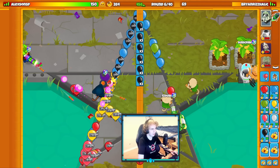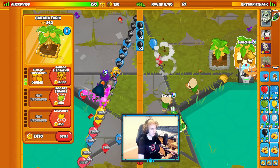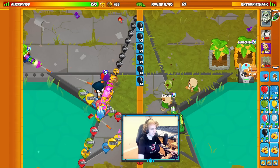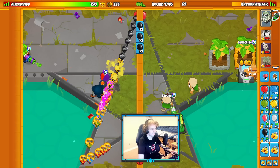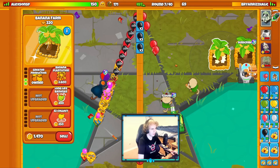They got Glue Gunner down with Dartling. They got my Druids down. He isn't causing any leaks on my side right now, so I'm just going to keep on farming. I don't really know what my opponent's doing, to be honest, right now. They have just full stopped their Eco. Very, very odd.